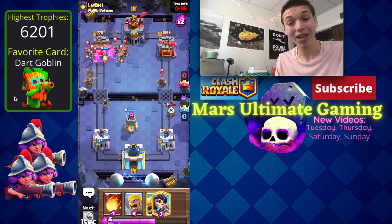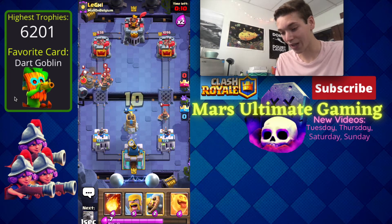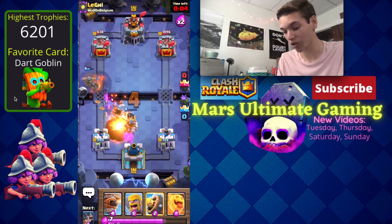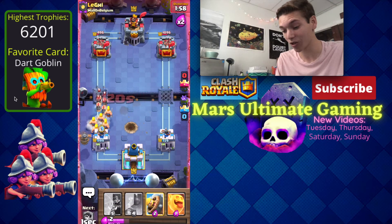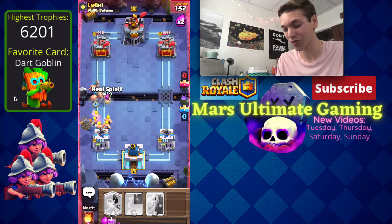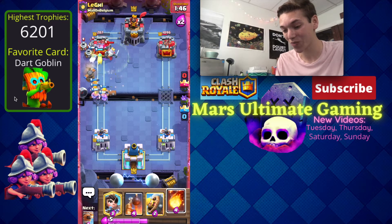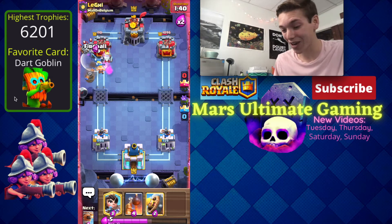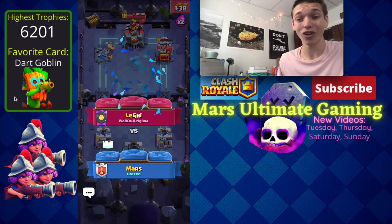He's getting some damage on the right so I'm a little worried, but with the princess shot we take him down into the 600s. I'm going to fireball away his magic archer right away, and then he just fireballed so we have plenty of answers for his royal hogs — the barbarians — and he doesn't have fireball anymore. We go for hogs with a heal spirit and with him only at 496 we might be able to take the dub. The heal spirit jumps and that gets us into fireball range — drop the fireball on his tower for win number one!